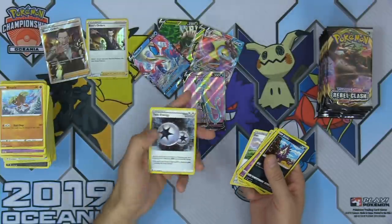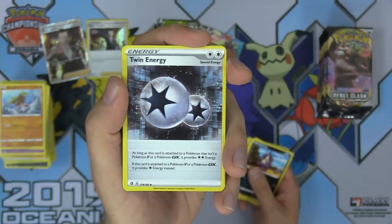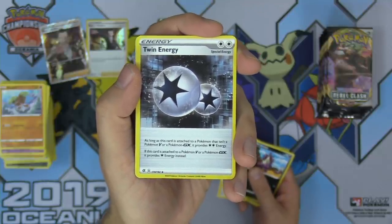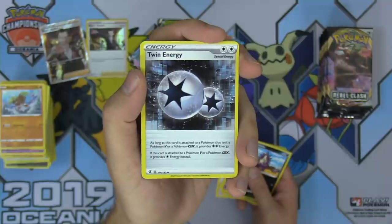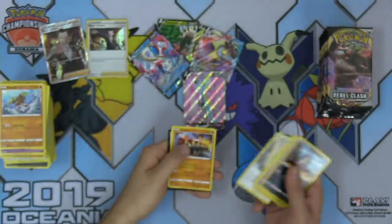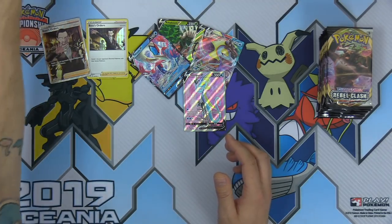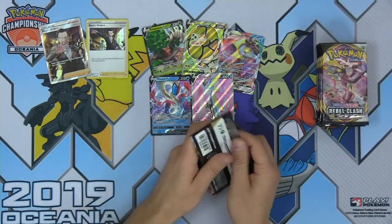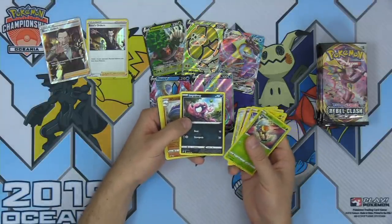Twin Energy looks a lot like Double Colorless, smells like Double Colorless, but it's not — it's Twin Energy. As long as it's attached to a Pokemon that isn't a Pokemon V or GX, it provides two Colorless energies. Some balanced double energy acceleration for your non-GX, non-V Pokemon. I love that Pokemon made this decision with Twin Energy — it's going to open up a lot of opportunities for one-prize decks, and could even see some play in Expanded format.